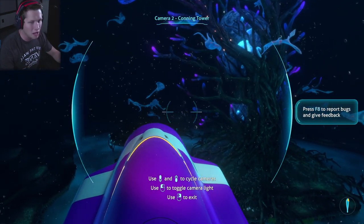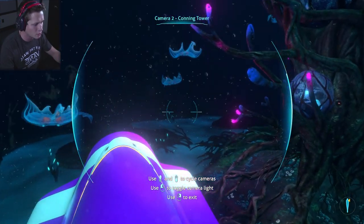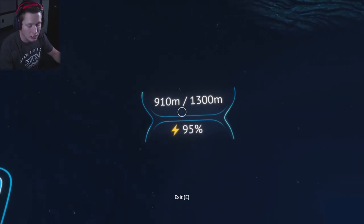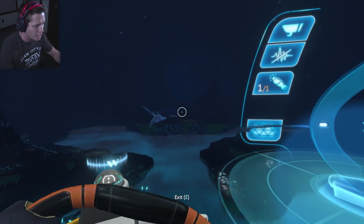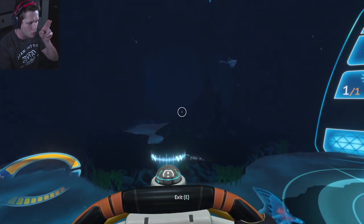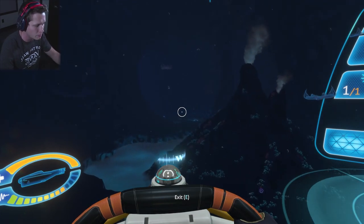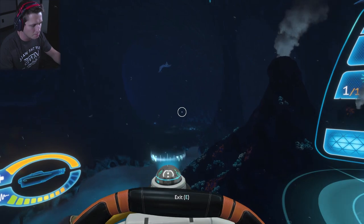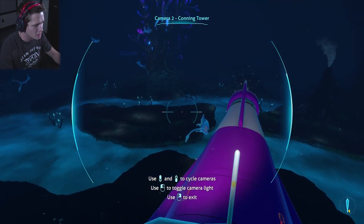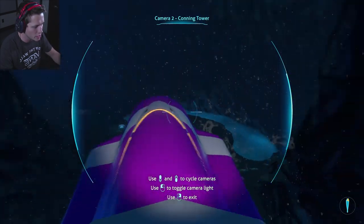But today we are going to be going deeper than we have ever gone before. Recently we got upgrades for both the cyclops as well as the prawn suit - we can go down to 1300 meters deep with both of these. We're here at 911 already, so we're pretty deep as is. A few episodes ago the first time we were down here, we took the seamoth and went through this little area but couldn't go further because our seamoth couldn't go deep enough. I want to check that out today. I kind of just want to explore and see what we've got going on.